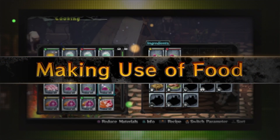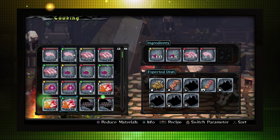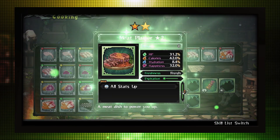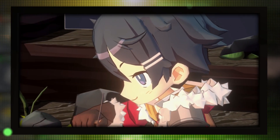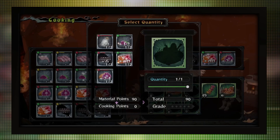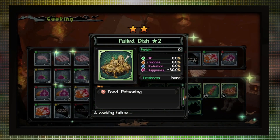Making use of food: Combine ingredients at your campsite to cook up some dishes from the Monster Menu. Eating Monster Menu dishes not only restores calories and water, but can also increase stats and grant skills to help you on your adventure. Rotten food may have adverse effects, but it can be a great weapon if used effectively.